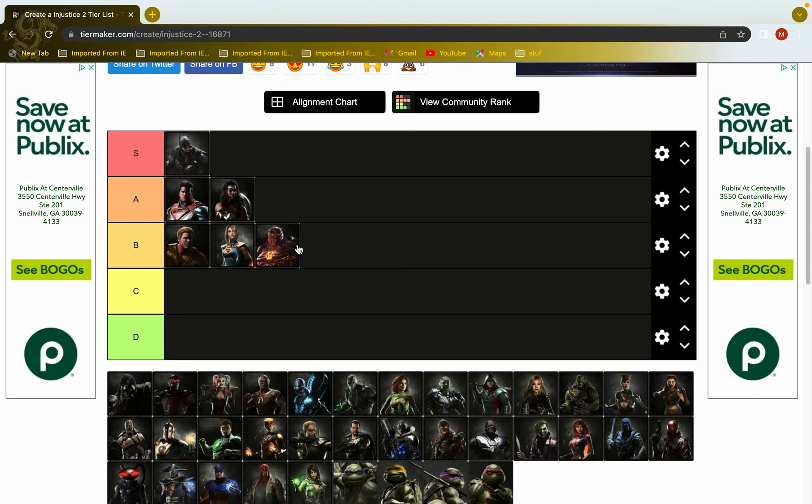Atrocitus is very unsafe without Dex-Star, but with it he becomes super safe and plus, able to use his plus frames and mix-ups — you can fuzzy guard it but it's difficult online. He has good mids nobody talks about: his back-two blood sword is a good mid, forward-one is eleven frames with decent range, ending in overhead splat or blood napalm low attack. One-one-one is plus three on block. His two-two has good range and is around zero on block. With Dex-Star he can extend to two-two-three for a combo launcher.